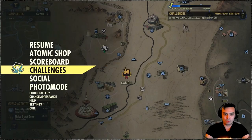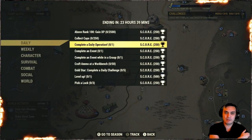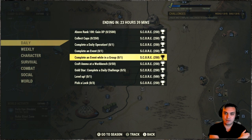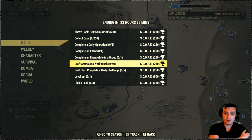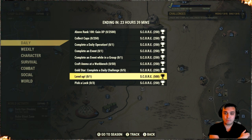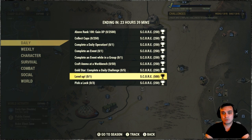For the daily challenges, what you need to do is: collect 250 caps, complete the daily operation, complete an event, complete an event while in a group, craft at a workbench, do five dailies (this gets triggered automatically), level up one time, and pick a lock three times. If you do these you'll get your score.